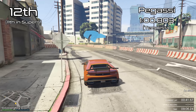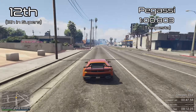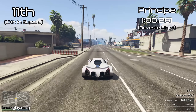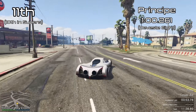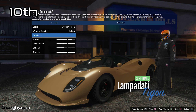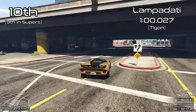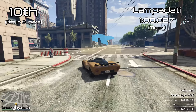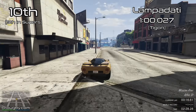Pegasi in 12th place with the Tempesta as their fastest car - they don't make that many cars. Principe in 11th with the Diaboliste, they don't make very many cars either and have a few bikes which obviously aren't included. It's kind of strange that manufacturers like Lampadati, Grotti, Pegasi, and Progen seem so important but it's more about quality of cars than quantity, because most manufacturers don't make that many cars. There are just so many cars in the game these days.